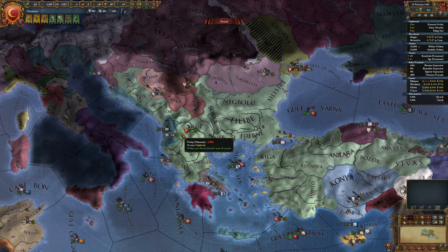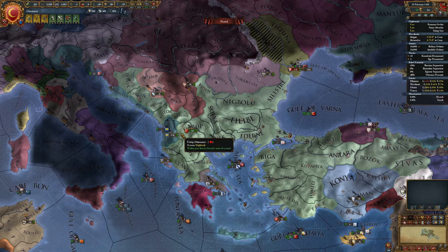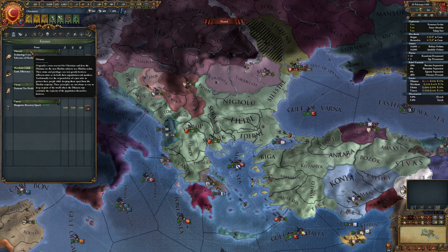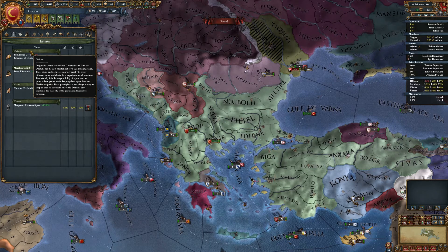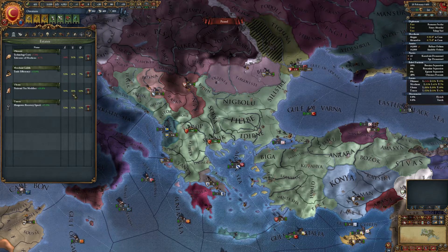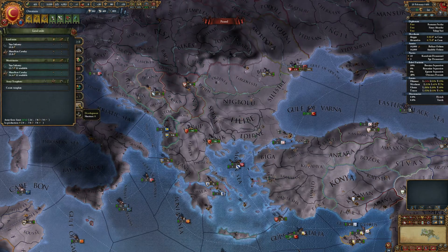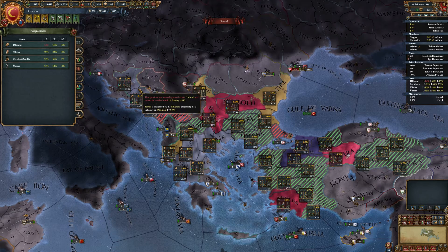That is the usual procedure you do with every nation to ignite those religious rebels. However, the Ottomans are a special case because they have an estate called Dhimmi. They represent the Christian and Jewish population in the Ottoman Empire. You can use them for very effective and quick rebels by first giving these Catholic provinces into states and then giving those Catholic provinces to the Dhimmi estate.